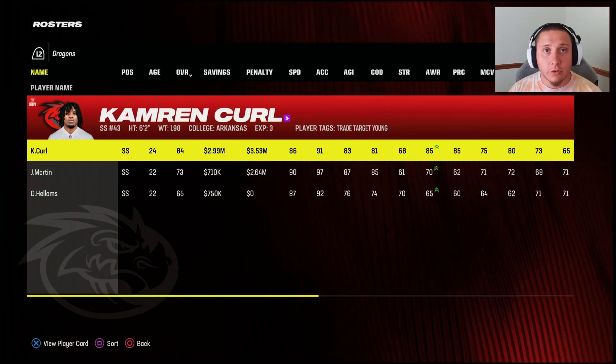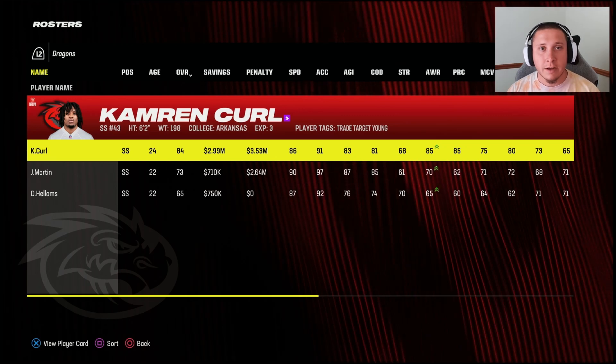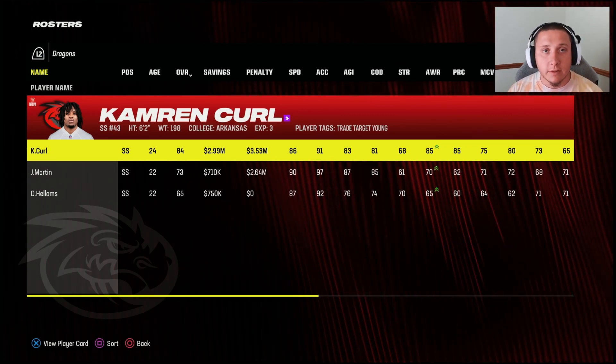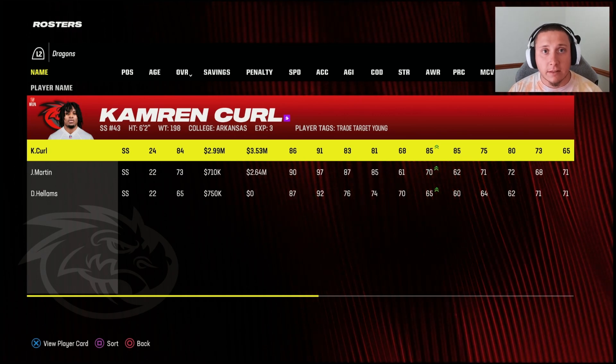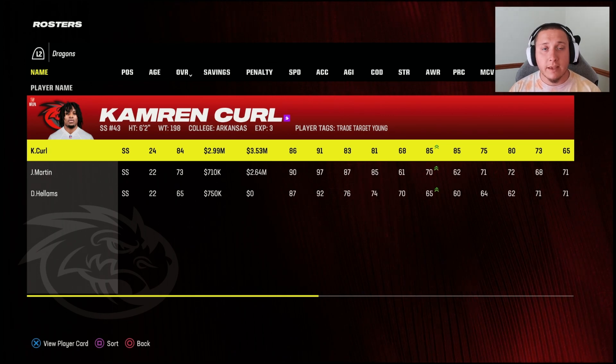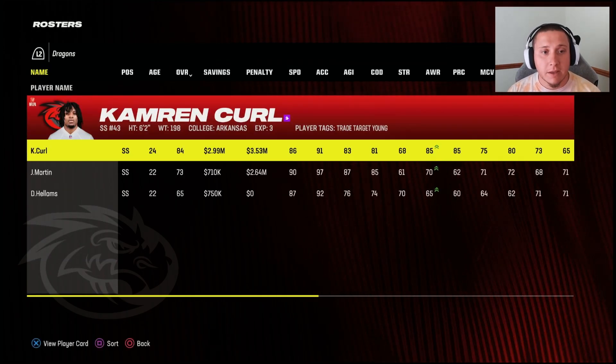For today's video we are going to be covering strong safeties and free safeties, because in Madden they are very similar in the responsibilities they take on. In certain defenses you might see players doing slightly different things, but we can encompass that into the conversation today. Generally speaking on a base level they're going to be doing a lot of the same things between free safety and strong safety.